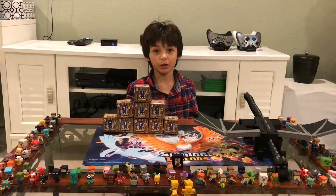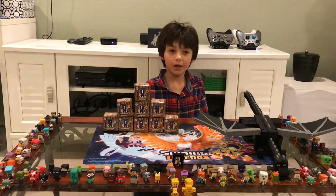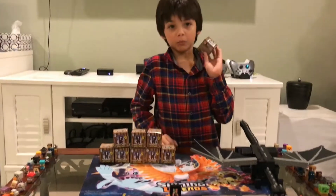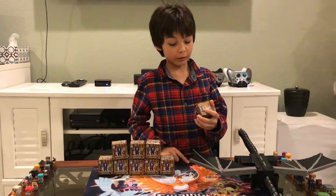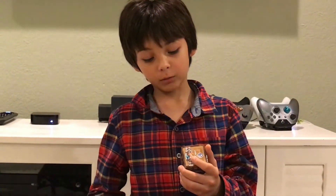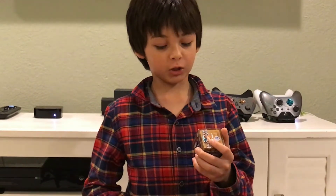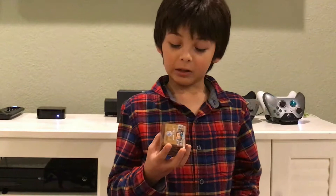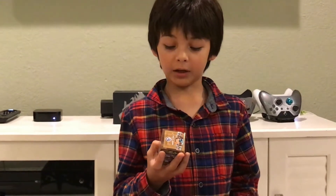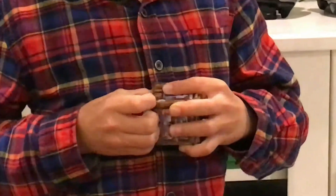Hey guys, it's Armando3TV here and today we are going to unbox some Series 10 Minecraft minifigures. Let's get started. What I can pull out of these includes: Steve with Frost Boots, Vindicator, Alex with Elytra, Evoker, Zombie Husk, Zombie Pigman, Chicken Jockey, Llama, Polar Bear, Vex, Skeleton, Stray, Pig with Carrot, and Wither Skeleton with Diamond Armor. Let's open it!